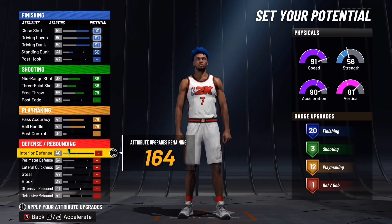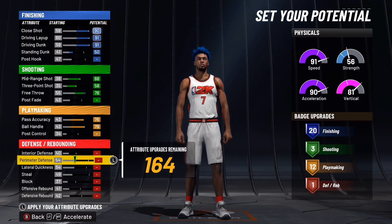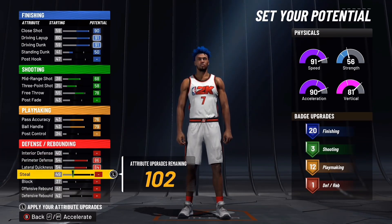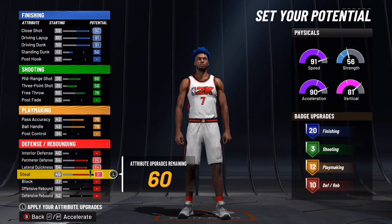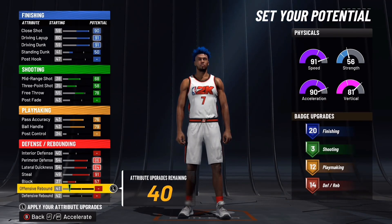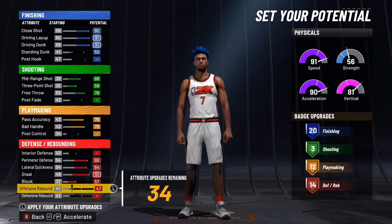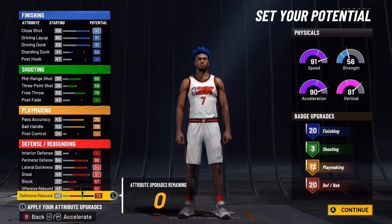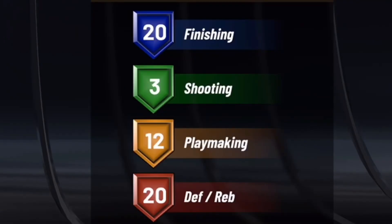You're not going to touch interior defense. Go down to perimeter defense and put that at 86. Lateral quickness 84, steal put that at 91, block all the way up to 57, offensive rebound put that at 51. Then put the rest into defensive rebounding. You'll have 23, 12, and 20.